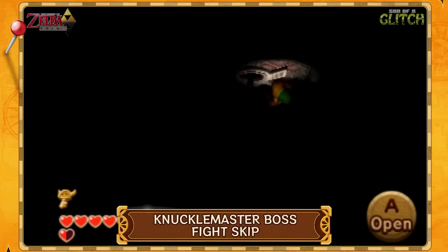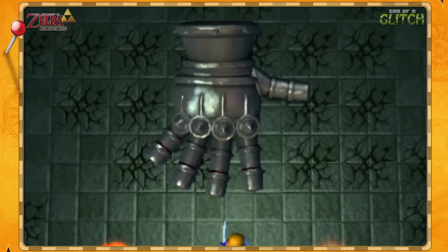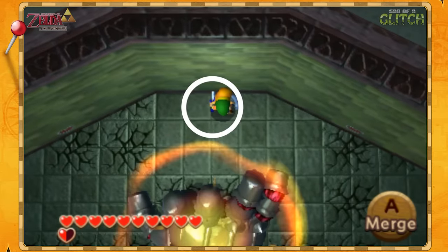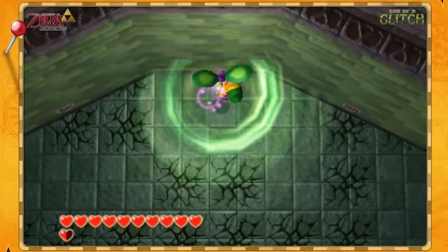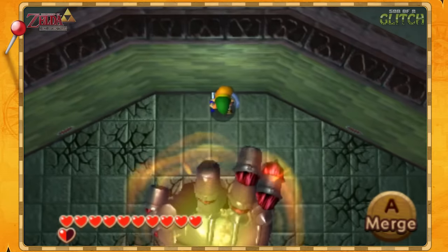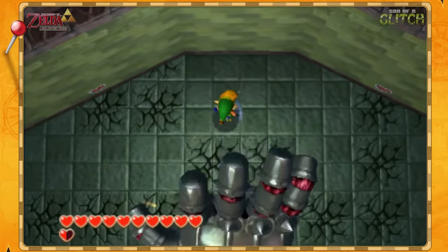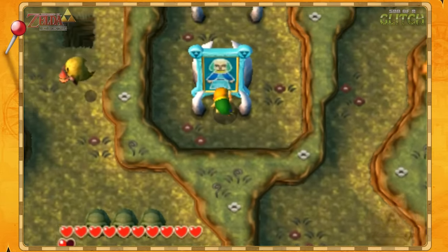There's a way to skip the Knuckle Master boss in Skull Woods that's so easy, it was actually discovered on the day of release. Have the tornado rod equipped and stand roughly here — preferably more in the center. Knuckle Master will charge an attack and then leave the screen, which is when you need to use the tornado rod. If you've timed this correctly, you should hear Link go up the staircase loading zone behind the wall — Knuckle Master is actually pushing Link into the loading zone, helping you skip the boss entirely. If you're a completionist worried about the heart container, you can always return and fight Knuckle Master properly to earn it.